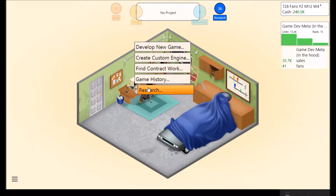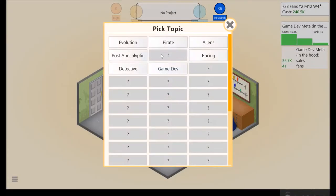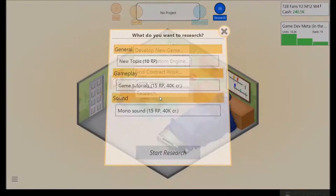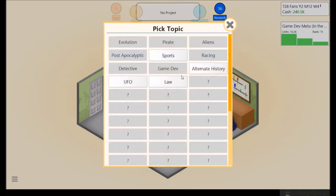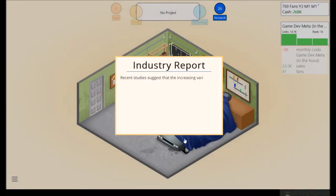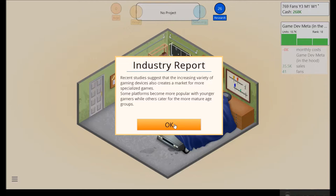We just released a simulation, so we should probably research a good action topic or something like that. I mean, I say that and there's just nothing. I'll go UFO because I usually never do that. Recent studies suggest that the increasing variety of gaming devices also creates a market for more specialized games — some platforms become more popular with younger gamers while others cater to more mature groups.